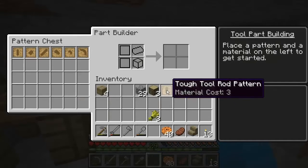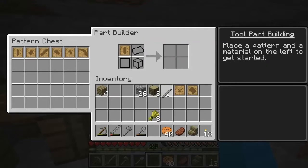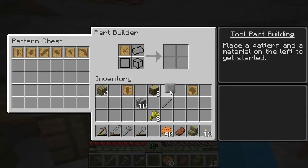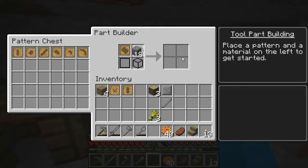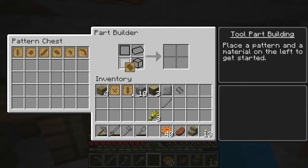Part builder - tough tool rod in there please. How many do we need? Three. I'll put three in there - stone tough rod, brilliant. How many do we need for this? Eight for the stone large plate, and eight more. That's quite a lot. I'll just do it that way, easy enough.